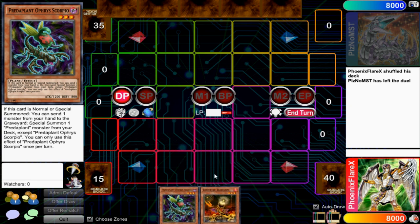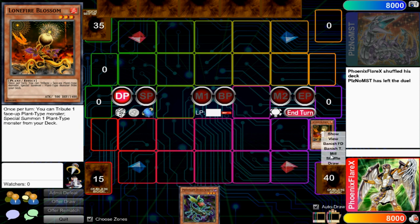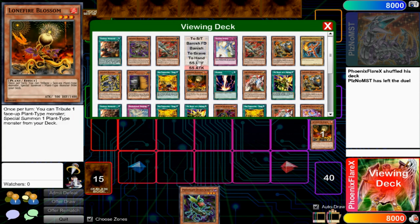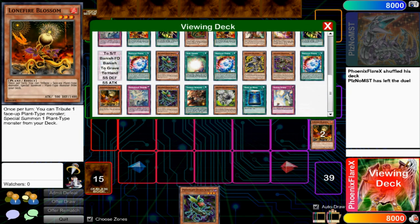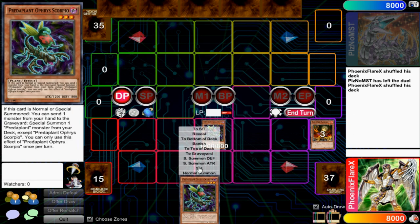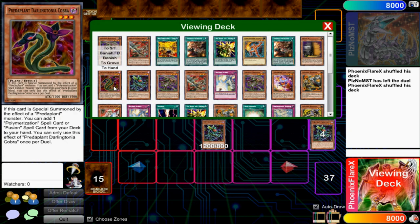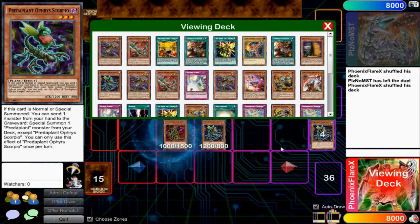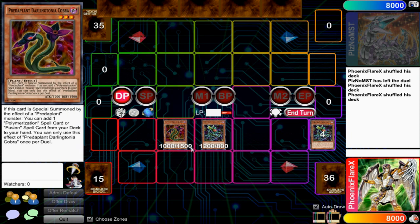Instead of just sitting here explaining, I'm going to go ahead and start showing you the combo. You need another monster, and if you have access to Lonefire, you're going to Normal Summon the Lonefire and cycle through all the Lonefires in your deck before you do anything else. There are a lot of essential garnets in this deck that you need for this combo, but this combo is possible if you open any of them except for Darling Cobra.